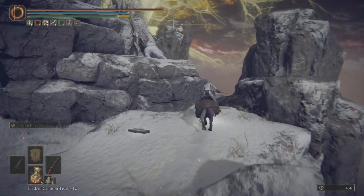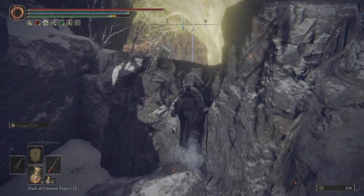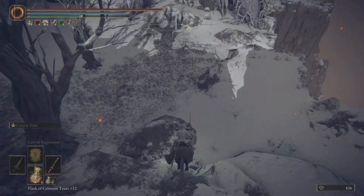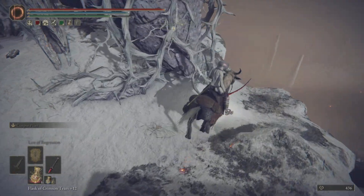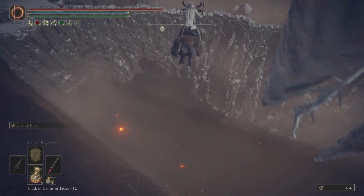You're going to run directly this way — actually that's the fastest route — and come up over here, avoiding all the hands. Once you get right here, you're just going to stand right here, sprint, and double jump.